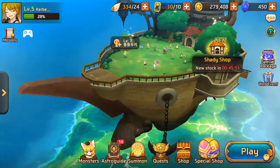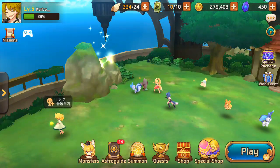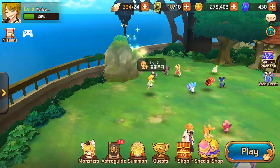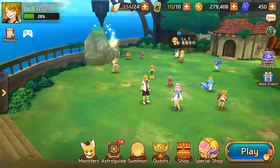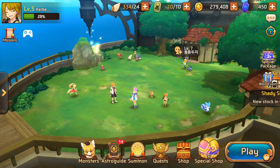You can see the island down there and here's my airship. You can see my Astromons right there. There are some humanoid Astromons as well. This girl is someone else's, and this girl is my assistant or my friend — my Tomodachi, that's basically 'friend' in Japanese.